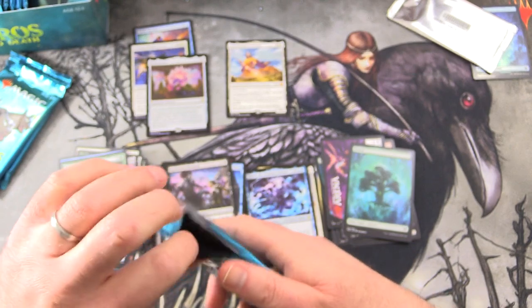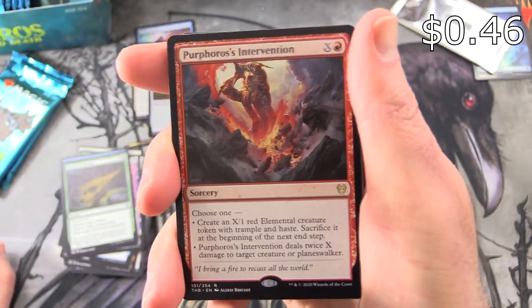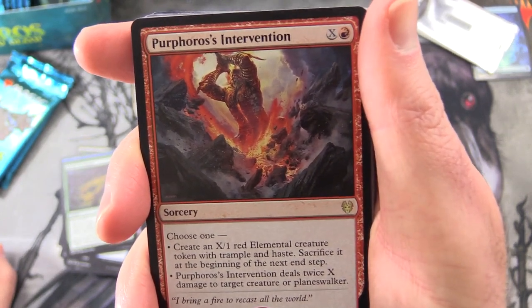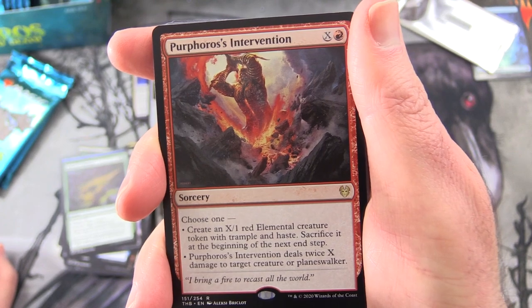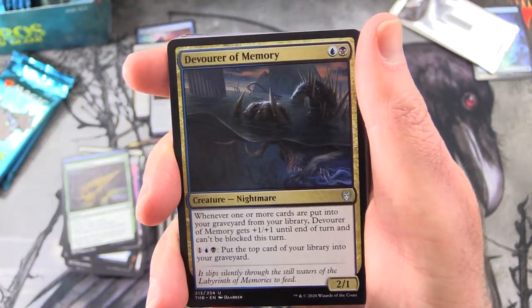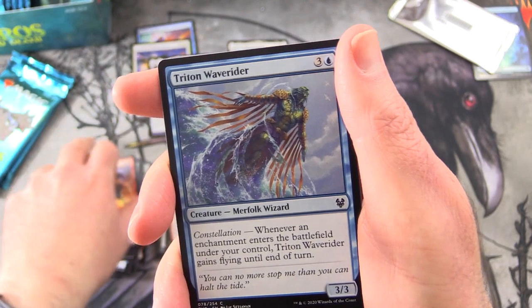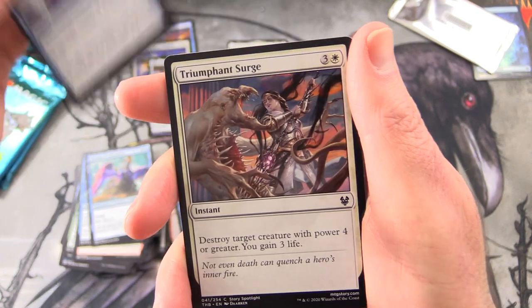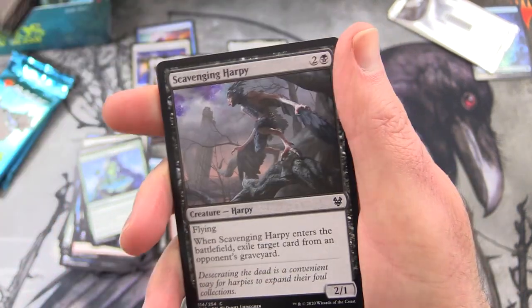Next up we've got a Wolf token and a Mountain. And Phlgethon's Intervention — Sorcery for X and a Red. Choose one: create an X/1 red Elemental creature token with Trample and Haste that's sacrificed at the beginning of the next end step, or it deals twice X damage to target creature or Planeswalker. So you can pick one of those — pretty versatile. Uncommons: Devourer of Memory, Impending Doom, Seagod Scorn. Commons: Wrap in Flames, Triton Wave Rider, Witness of Tomorrow's, Stern Dismissal, Triumphant Surge, Venomous Hierophant, Omen of the Hunt, Grim Physician — Creature Zombie — Scavenging Harpy, and Plummet.